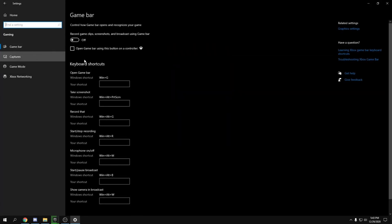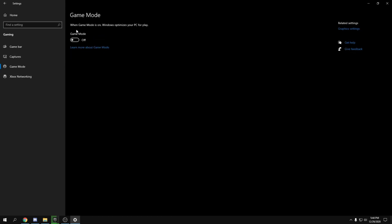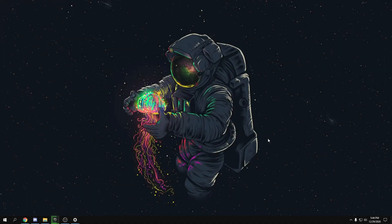Go back and head over to Gaming settings. Turn Game Bar off and also turn Captures off. It might help your performance, so try it and see the difference in-game to find what works best for you.